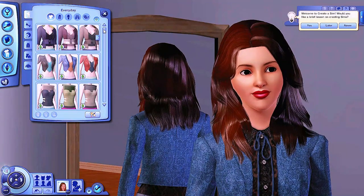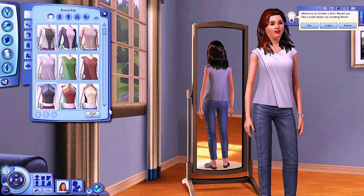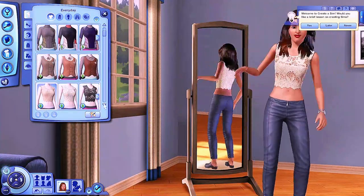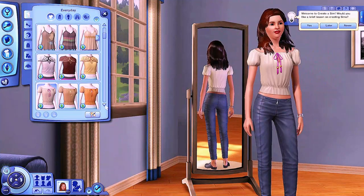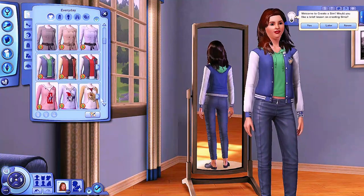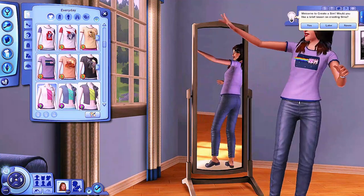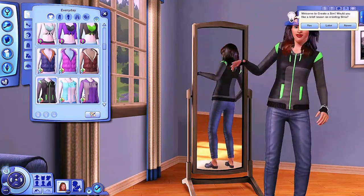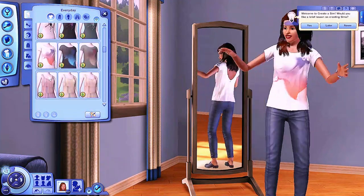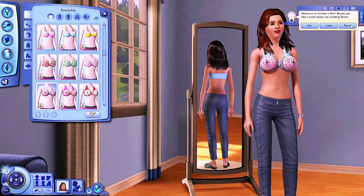Let's see what's going on with clothing compared to hairstyles, which had about 80. I found out that this had 165 plus clothing items — I ended up counting 167 shirts, without custom content and without Supernatural. Just for shirts — 167 of them. Plus you can make them into custom items using Create-A-Style.